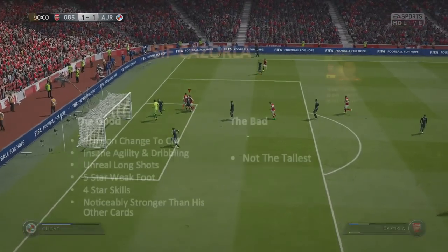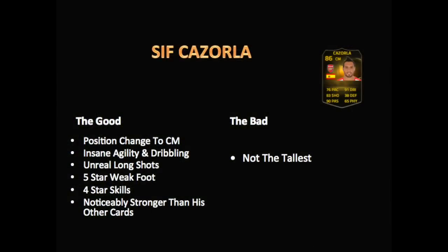Let's review overall what I thought. The position change to centre mid is a big deal and makes him so much more outstanding than being on the left-hand side. Agility and dribbling absolutely amazing, unreal long shots — just look at the one I scored. Five-star weak foot, four-star skill, great stuff. I feel the strength increase compared to his other cards. The only negative is he's not the tallest so he won't win much in the air, but overall I give him a 9.25 out of 10. The only way to improve now is another in-form or a Team of the Season card.